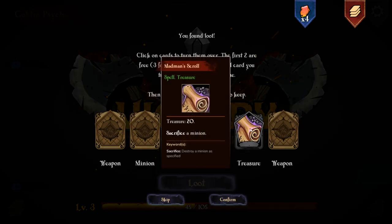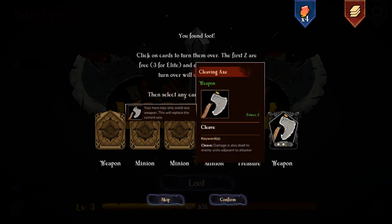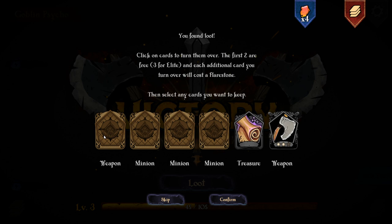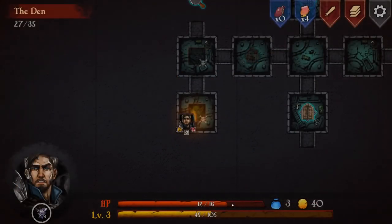More loot - we find a treasure card: Treasure 20, sacrifice a minion. We could use it to sacrifice a minion, or keep it to get gold when we escape. We check weapons: one has Cleave - damage is also dealt to enemy units adjacent to the attacker - which is great. The other is a range weapon that applies burn one but may only attack the number of squares indicated away but not adjacent - meaning we can't attack adjacent, which is not great. We take the Cleave weapon and the treasure card.